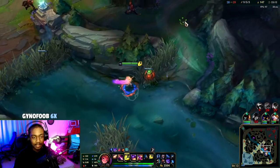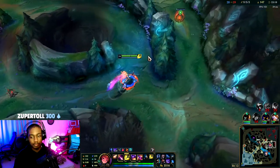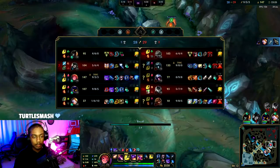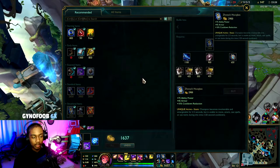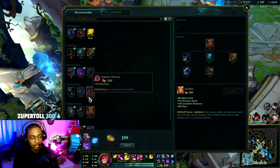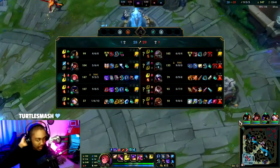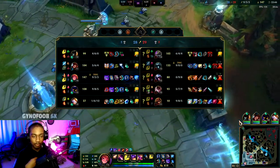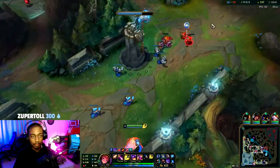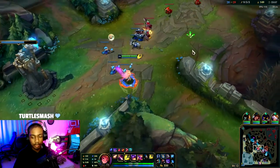Can we shut down the Karthus? Even if we die, it's going to be worth. I'm going to recall, pick up Zhonya's, and then start building. It's either Rabadon's or Lich Bane — Lich Bane's better for mid, Rabadon's better for late. Void is looking like a fourth item. I'll get Rabadon's right now though — it'll help me burst the Karthus and Brand.